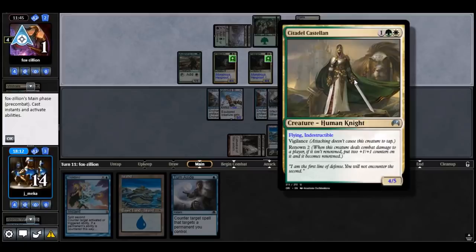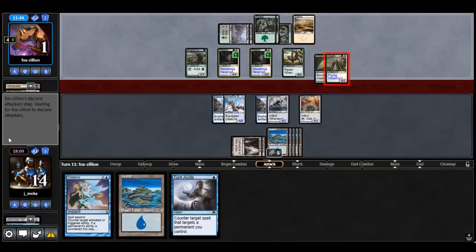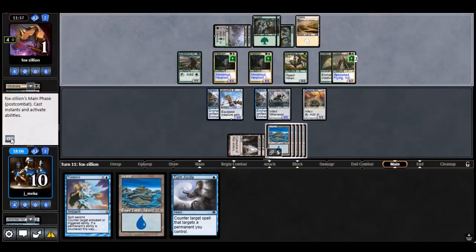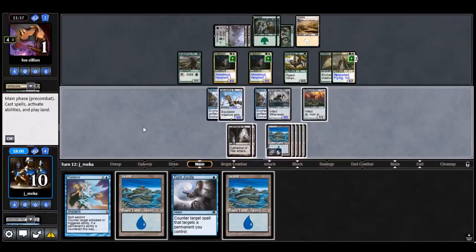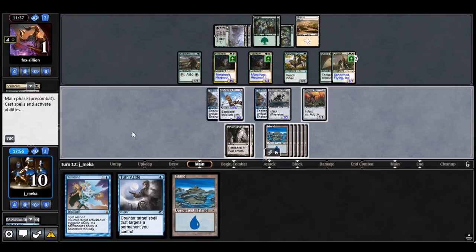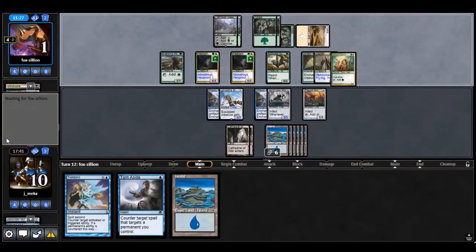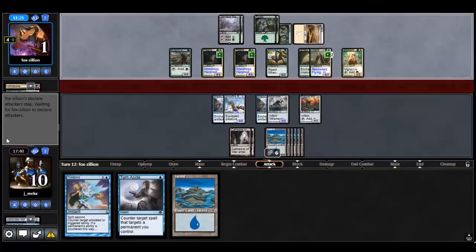Oh it flies too — it's silly. I've got Into the Roils. Still just looking for that one card here — that thing's going to kill me in two turns. I'm just thinking of all the scenarios. I could attack. Wouldn't have saved me a turn honestly. It's just Distortion Strike or Artful Dodge or bust — that's what I'm looking for.